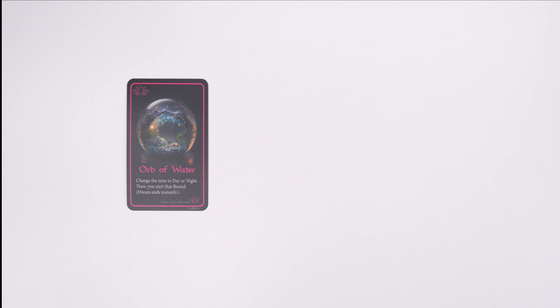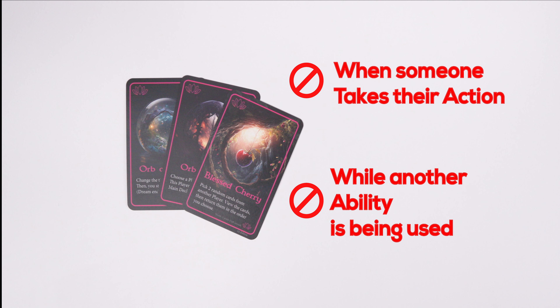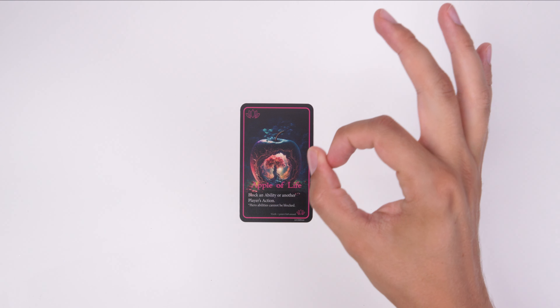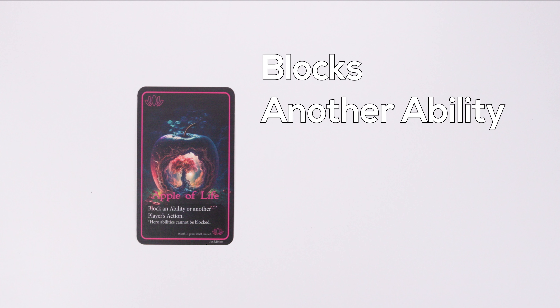During the dream phase, you can use your ability cards at any time and use as many ability cards as you wish while the dream phase is active. The only limitation is that you cannot play an ability card while an action is taking place or another ability card is being used, with the exception of the block ability. The block ability does exactly what you think — it blocks another ability or action.